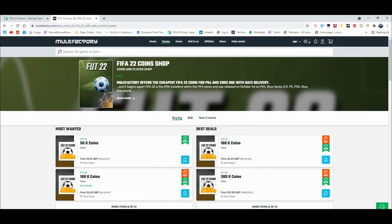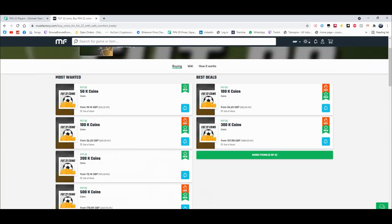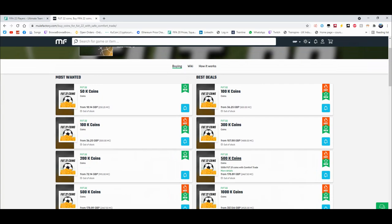For cheap and reliable coins, check out MuleFactory.com and use the code OwenFIFA at checkout for a discount. You can see they have loads of different coins — obviously prices will change as the game comes out. It's cheap, fast, reliable, comfort trade, 100% legit, straight to your account for the cheapest price on the whole internet.